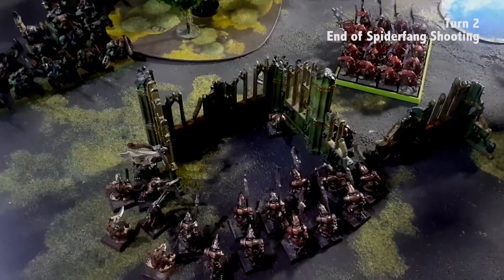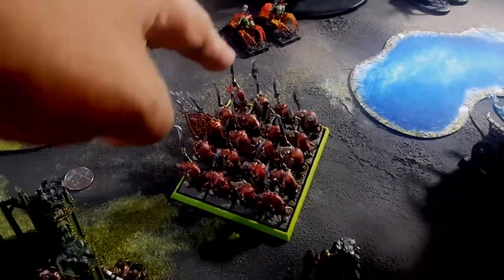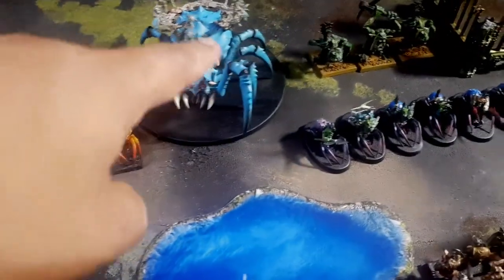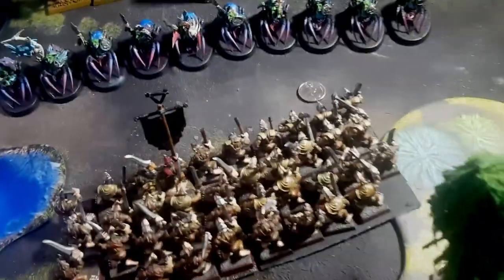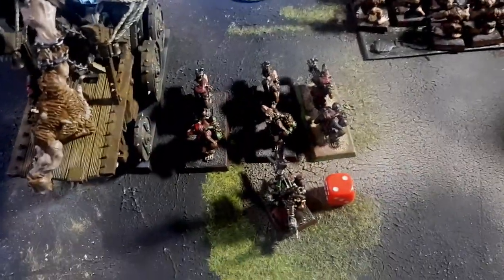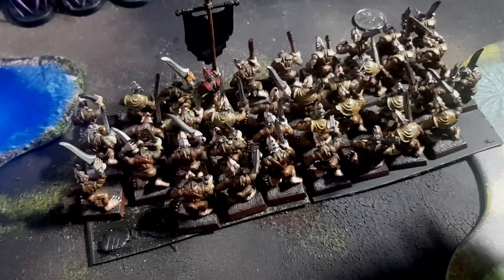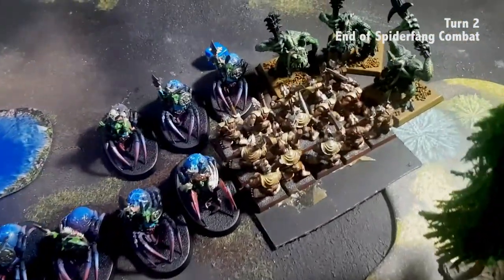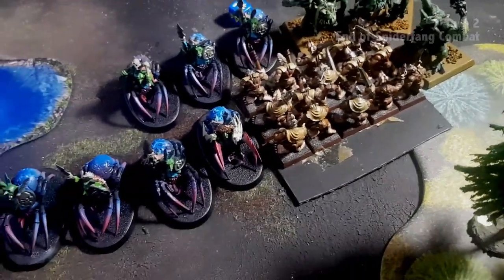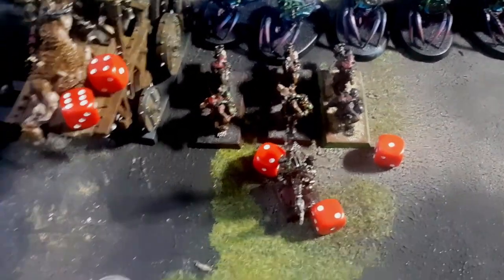End of Spider Fang shooting: these guys shot at this unit — nothing happened. They shot at the Warlock Engineer and inflicted one wound. The flinger missed, and the bows actually inflicted one wound on this unit. After all that, my Clan Rats are now down to 15 from the original 40. She inflicted some wounds on the two Rattling Guns and two wounds on the Warlock Engineer.